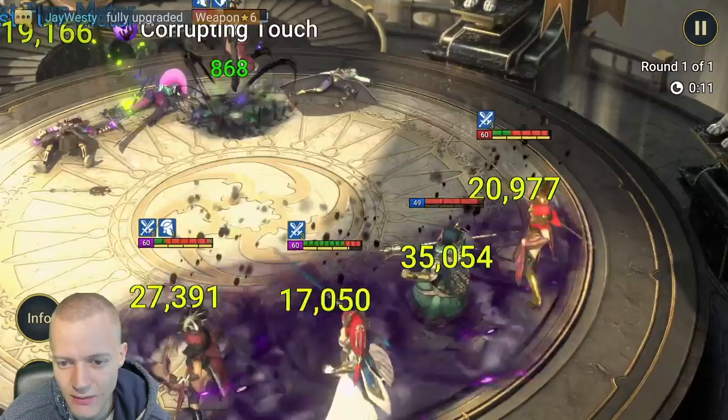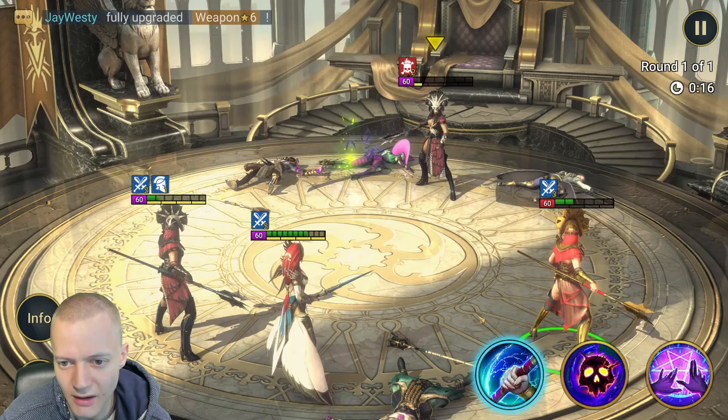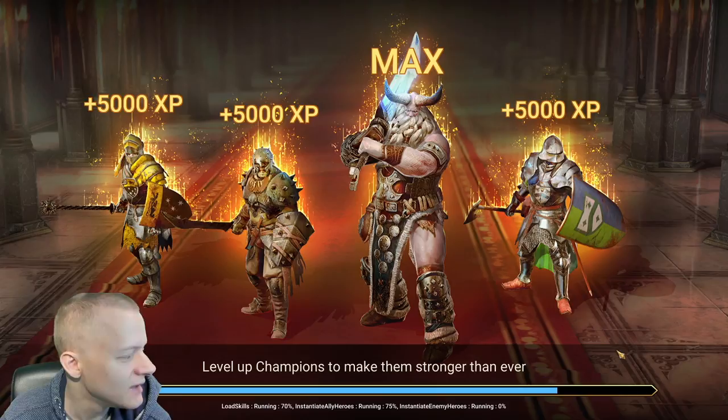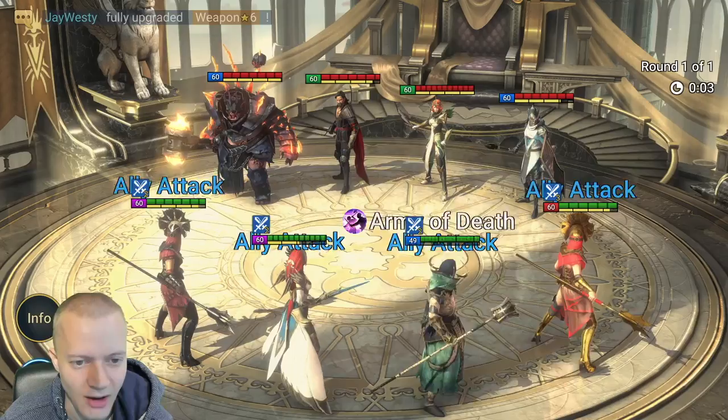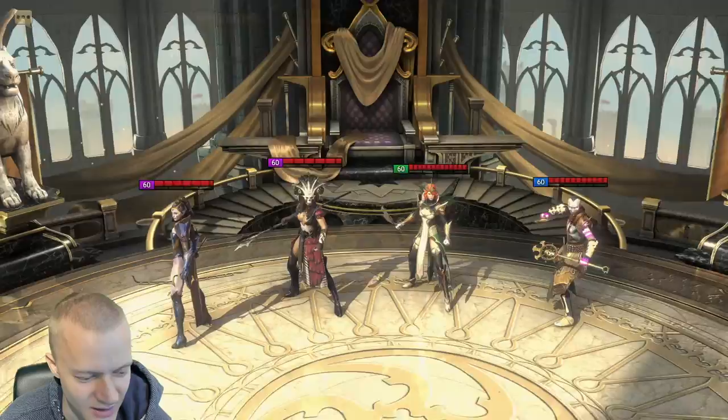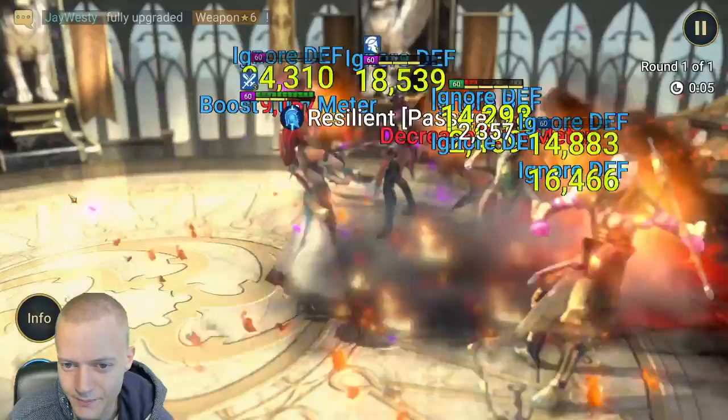Sinesha goes with three random targets, probably hitting that one guy who's increasing everyone's attack. She'll do a Corrupting Touch — yeah, rip her. That's the damage from Sinesha. We just need it to crit all the time — that's the main point, otherwise we're in a bad spot. On auto, one-shotting everyone. Three-second battles — that's what you need with the blender team!